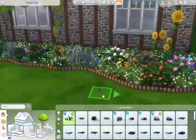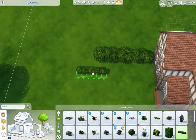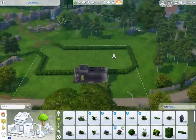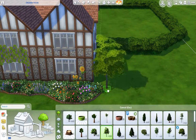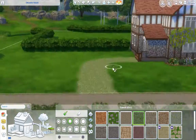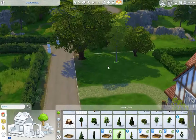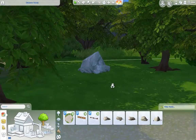We get a bit mad with flowers in this build but it looks really cool in the end. Of course we're getting mad with flowers — we have lots of plants, we're a farmhouse. We're laying out the boundaries of what would be the fields. This is on a 64 by 64 lot and it uses pretty much the whole lot, so it will have to be on a 64 lot.